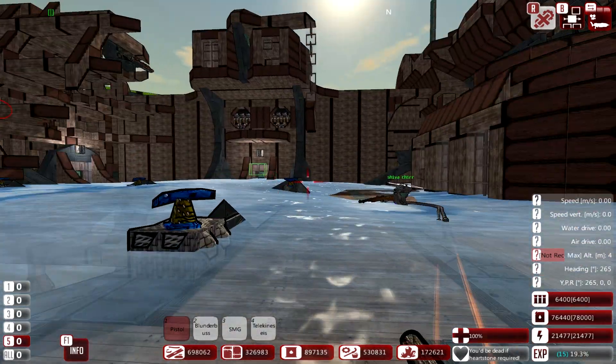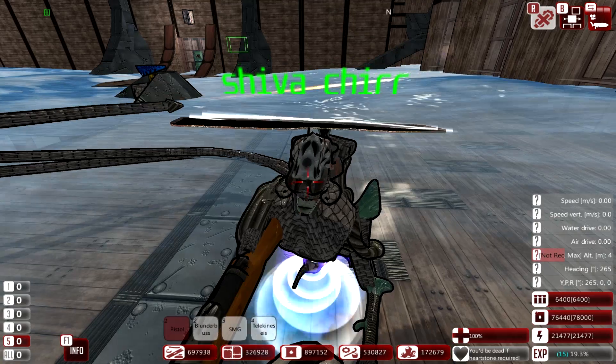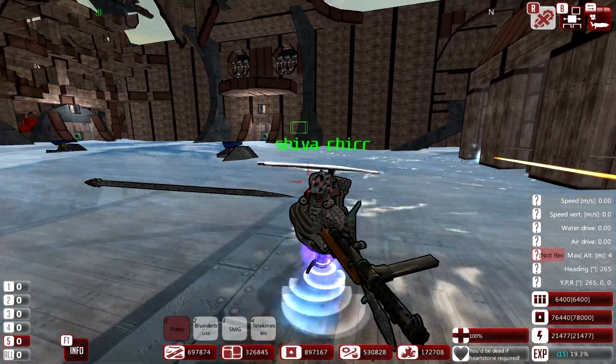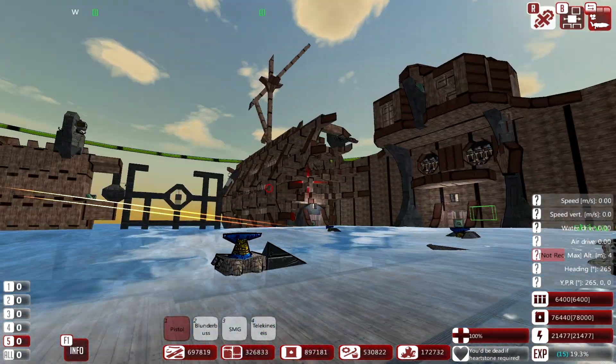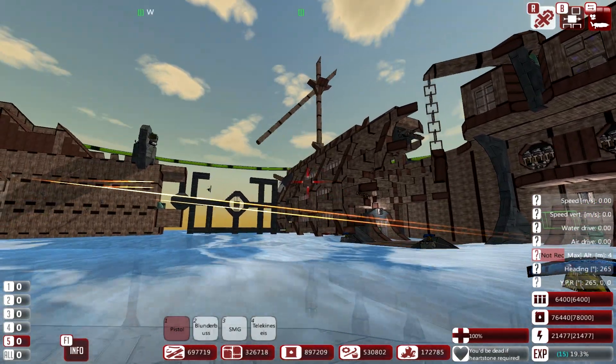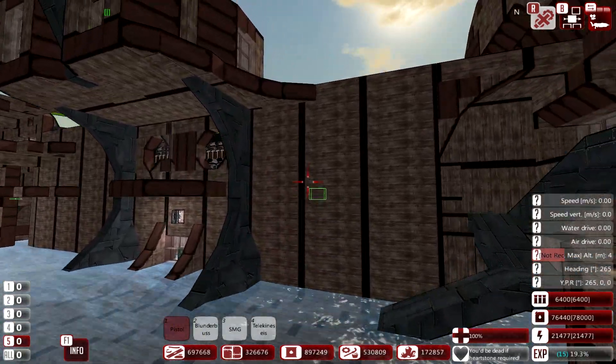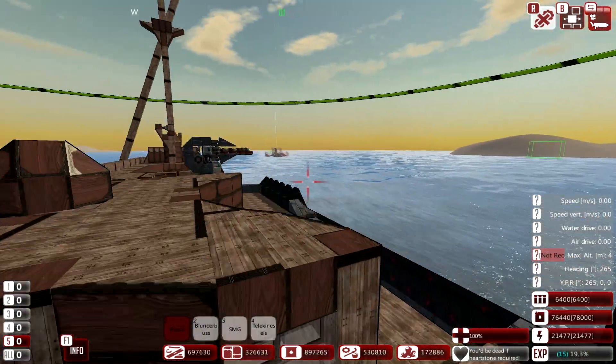Hello friends, and welcome back to From the Depths. All this helicopter-y floatiness. We just captured the Deepwater Guards' - former Deepwater Guards' - main base. It turns out the AI was actually being placed on the little chain thing out front.